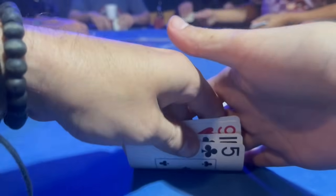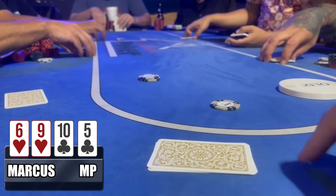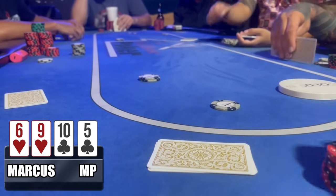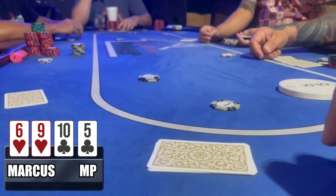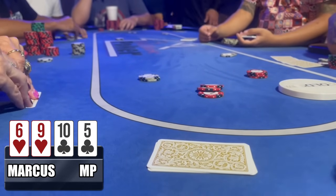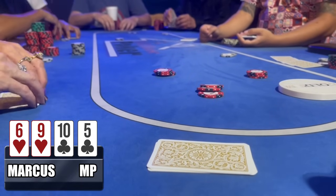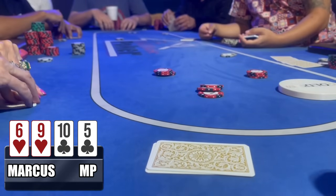Next hand we're back to PLO. Look down and see six-nine-ten-five double suited — not really something to brag about in Omaha since nine-high or ten-high flushes aren't normally good. Action gets a few limpers; it gets back to the cutoff who calls $2, but the button raises to $15. I make the snap call because I still have some tilt and degen in me. I'm aware of how badly I'm playing this session — the little degen on my shoulder like a gremlin keeps saying call, raise, go all-in.